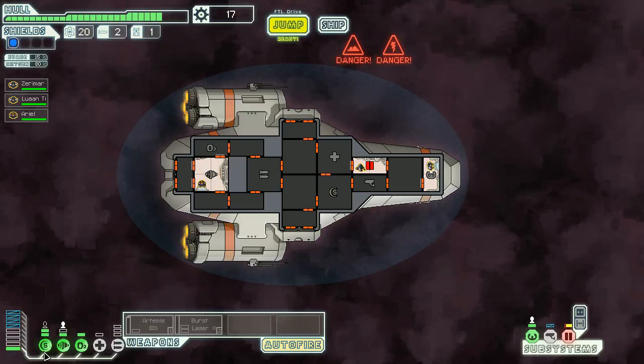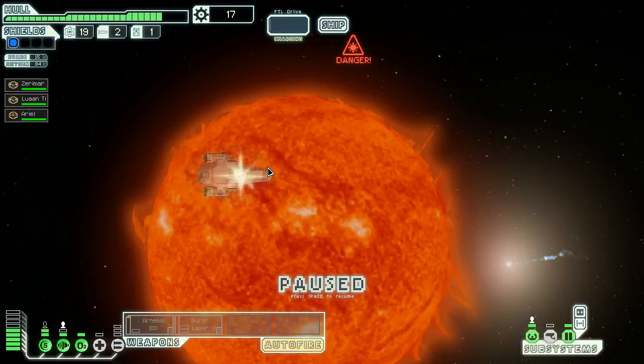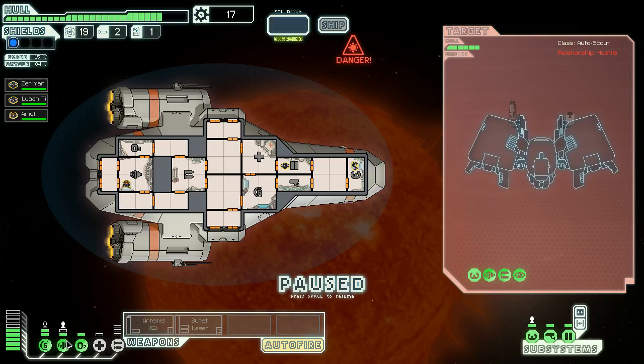Let's go towards the store and see what it has to offer. We're very close to a star — a rebel ship, impervious to the heat, moves in to engage. It's going to launch and light fires all over. Now we have more power. I don't know exactly what the nebula was doing, but I didn't like it. The combat system is fully powered. We're going to move someone to the weapon system. The pilot is needed for evading combat — our evade chance is 15%, so we'll leave that for sure.